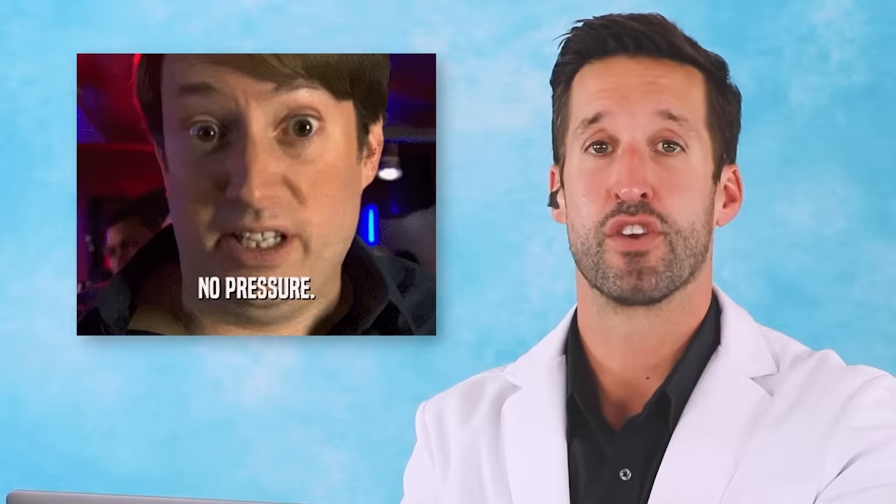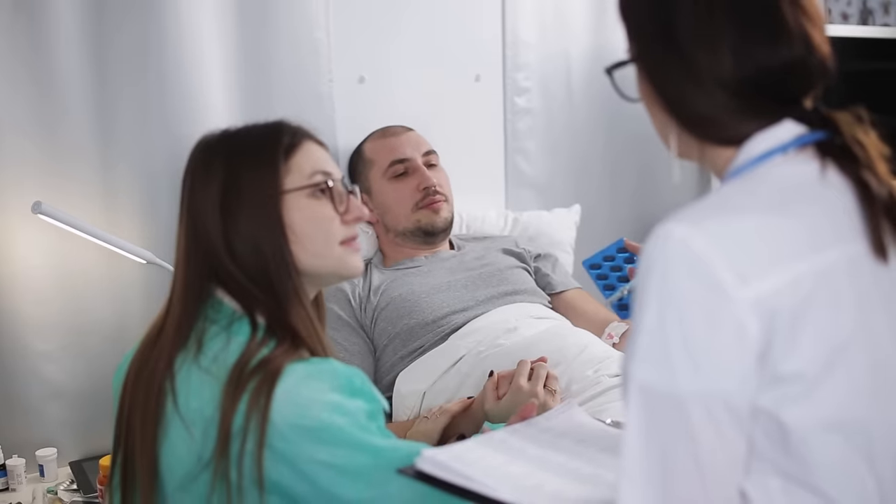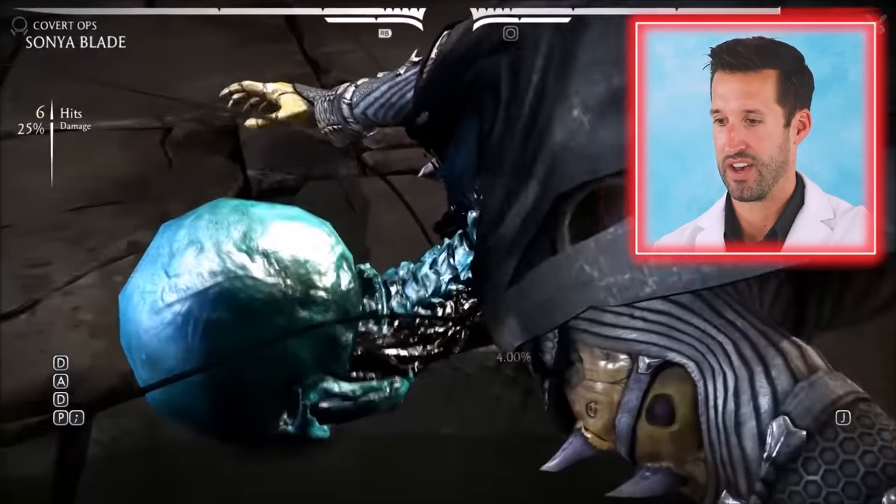Skull on skull fracture to the posterior aspect — we call that the occiput. Sometimes you can have a skull fracture with a little bit of bleeding around the brain, and it's actually treatable. Because the skull is fractured and open, it allows the brain to swell a little bit so there's not a lot of pressure pushing on it, but you also increase the risk of infection. You need to be admitted to the hospital — it's going to be a long stay.